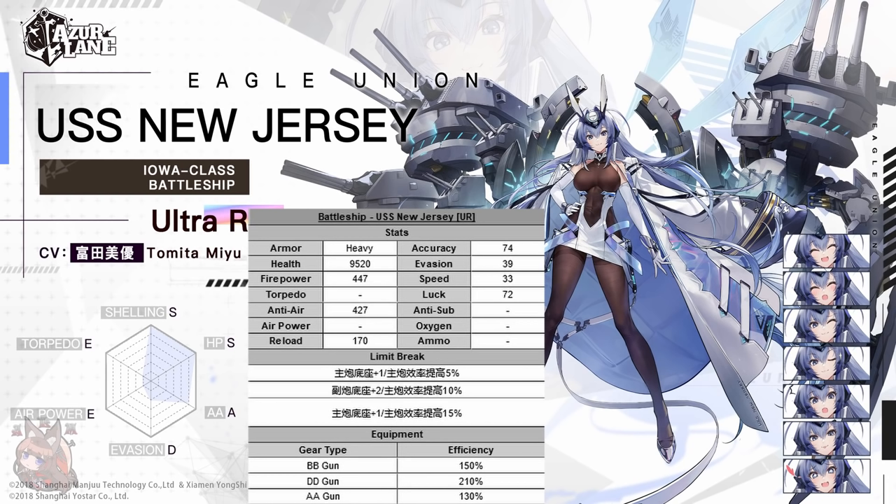Another thing to note is she has an enormously high accuracy stat, similar to Georgia's who is already very high — and New Jersey is a little bit above that. She'll be hitting people really well with that luck too. Her weapon efficiencies are great, not as good as FDG's, but still fantastic. Overall, this ship's stats live up to the UR classification.